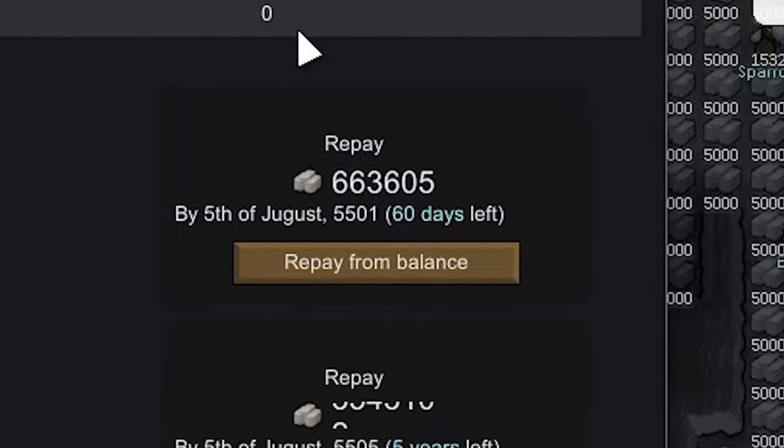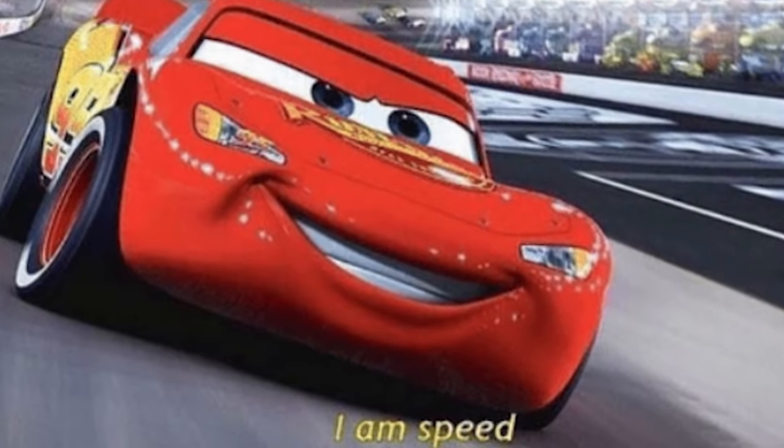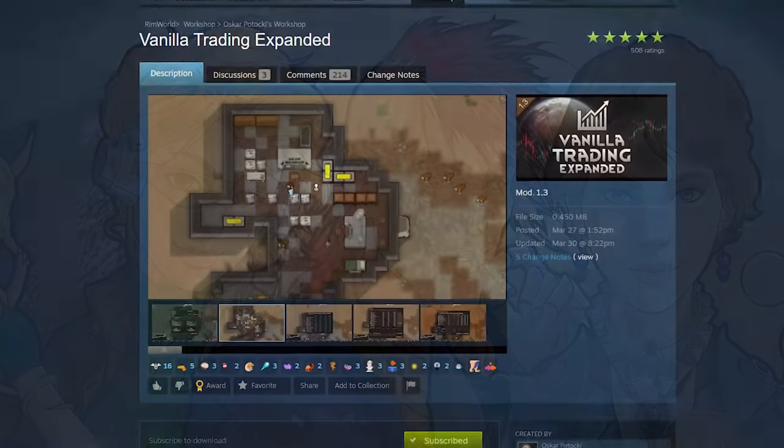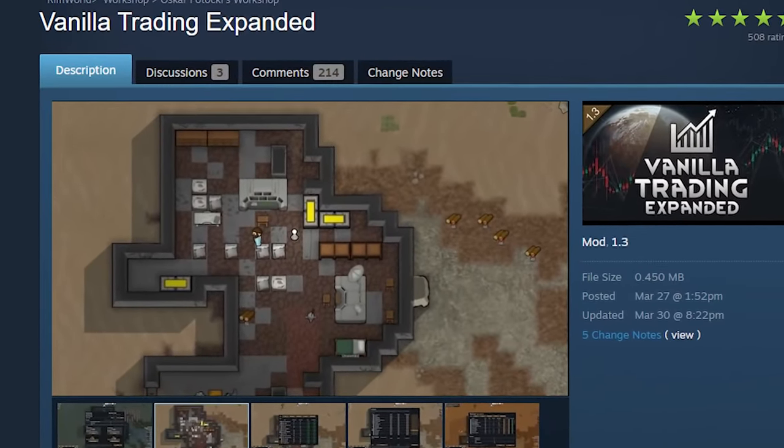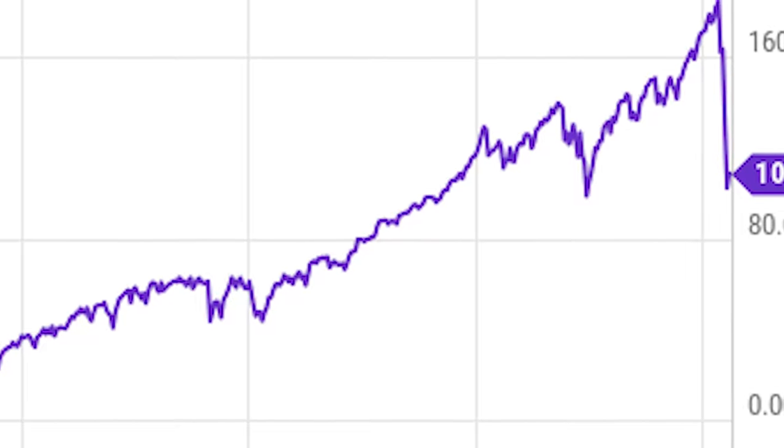Causing a financial crisis, going into crippling debt, and somehow doing all three Argo Nexus quests in about five minutes. Because today in RimWorld, we'll be breaking the vanilla expanded trading mod, which adds banks, contracting, and an entire stock market with a dynamic economy — of which we're going to use to crash the market.